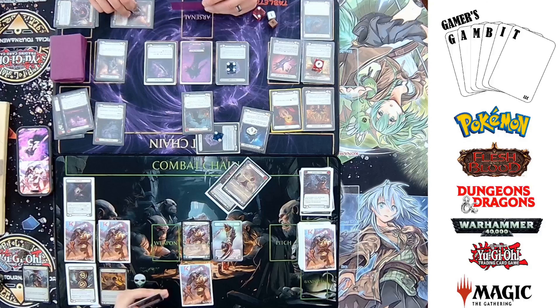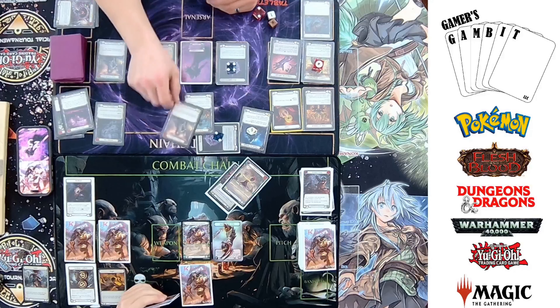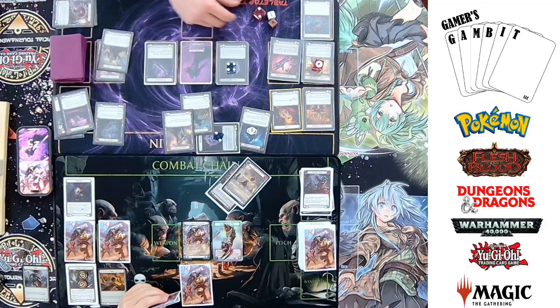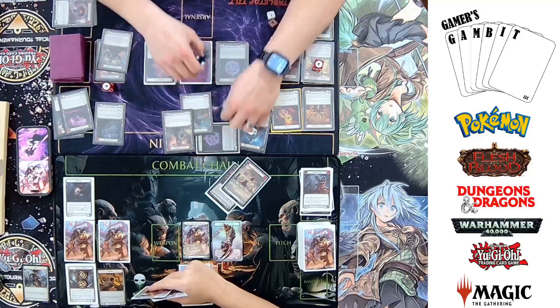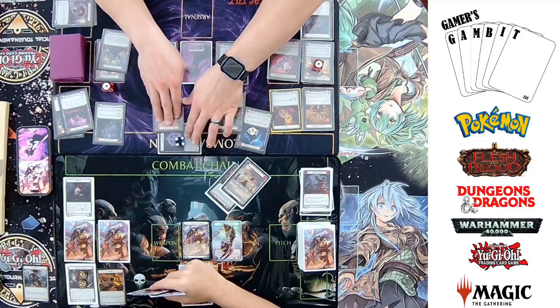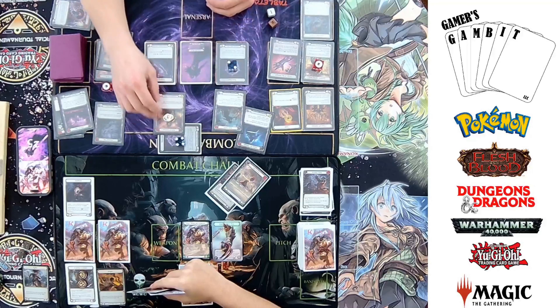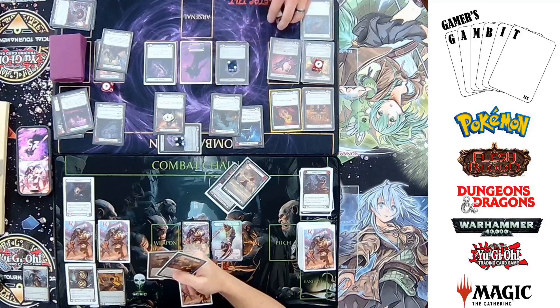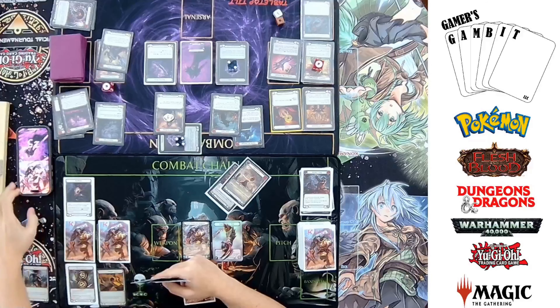I'll go ahead and get a Shrill Banish — I can play it until the end of the turn. Four here creates two on the back end. This is going to be coming in for seven, so coming in for eleven total. I'm going to take all eleven of that damage.